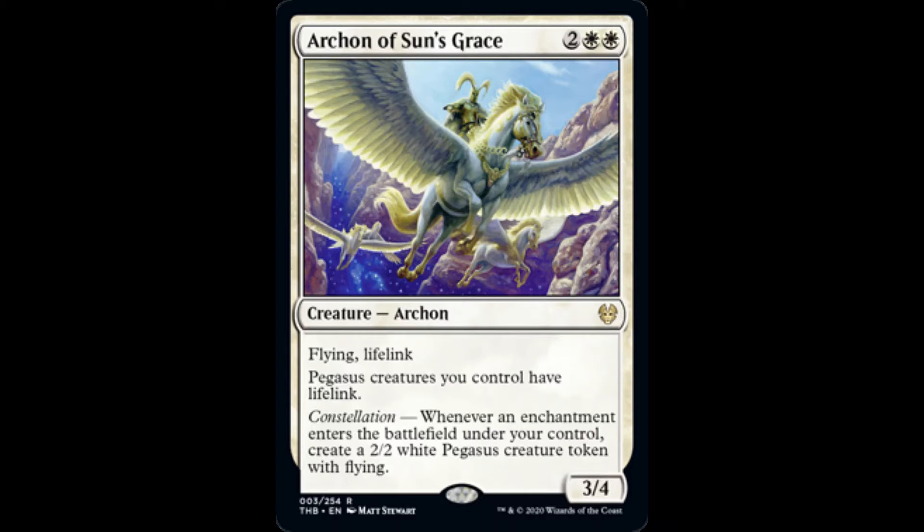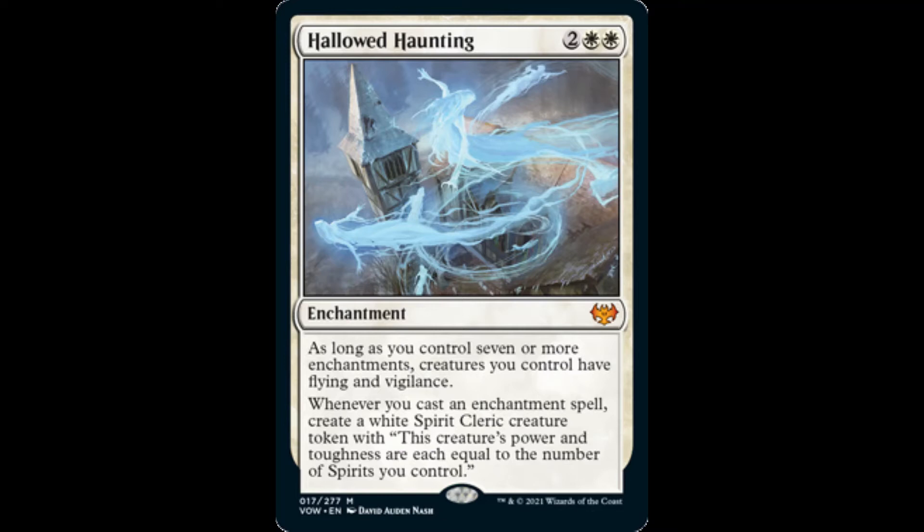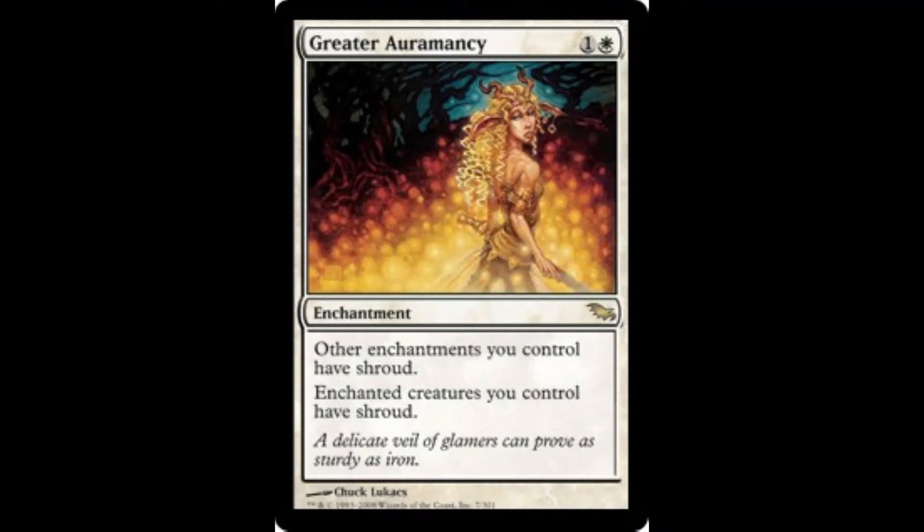As a bonus, the Archon gives these pegasus tokens lifelink. Sanctum Weaver can tap for oodles of mana depending on the number of enchantments we control. Hallowed Haunting gives creatures we control flying and vigilance if we control at least 7 enchantments. This enchantment also creates white spirit creature tokens whose power and toughness are equal to the number of spirits we control whenever we cast an enchantment spell. Sterling Grove gives other enchantments we control shroud and can tutor an enchantment card to the top of our library by paying 1 and sacrificing it. Greater Auramancy also gives other enchantments we control shroud.